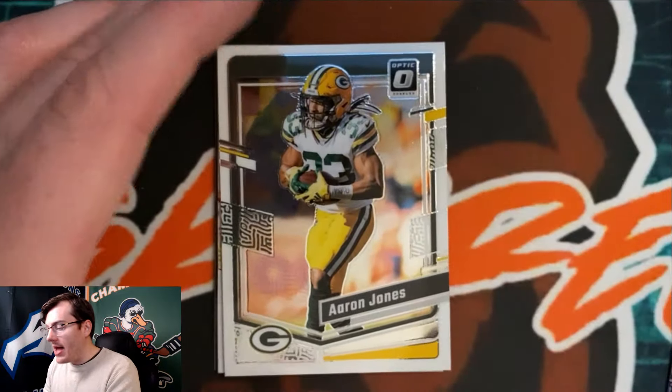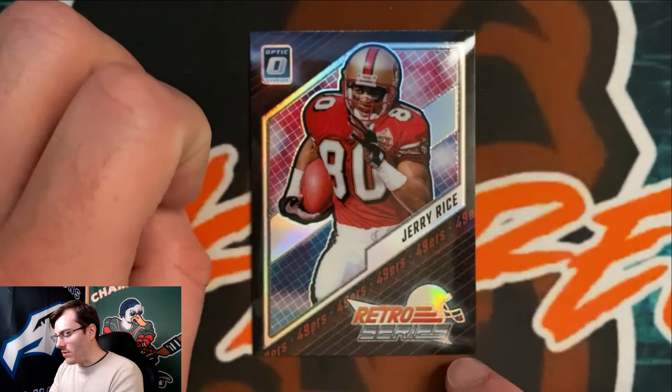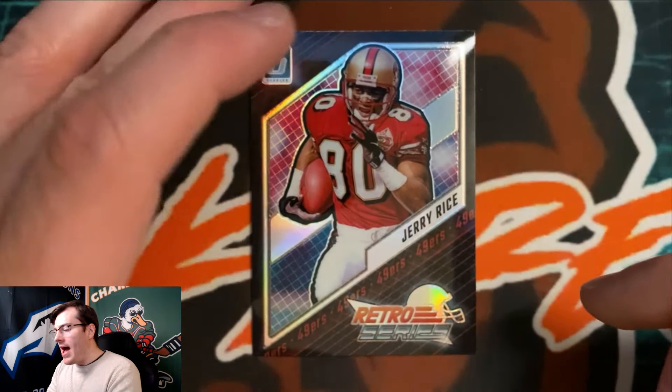The Jerry Rice Retro Series card has an almost kite or diamond design with Jerry running through it. It says 'Retro Series' in the bottom right — reminds me of an old NES Nintendo game cartridge with that cutting-edge feel. There are red thin pinstripes in the background with '49ers' written multiple times underneath Jerry Rice. That wraps up the 2023 Donruss Optic Blaster Box battle.